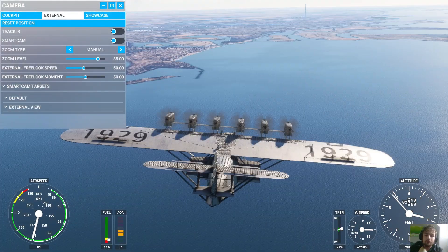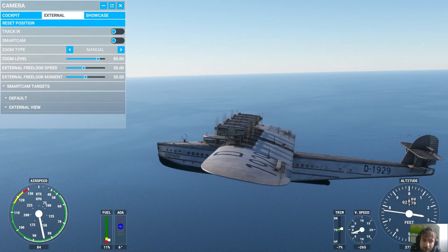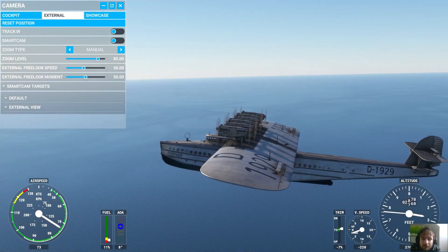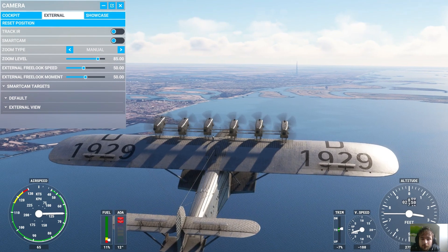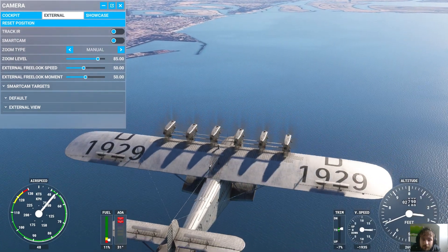I can't remember if we actually checked all these things. We've got stall characteristics there, and we've got time. For the moment, to put it to the test — see what this thing's stall recovery is at 3,000 feet. We've got the engines at idle. 12 degrees. 13. And that's her stall.